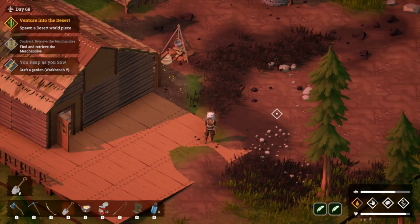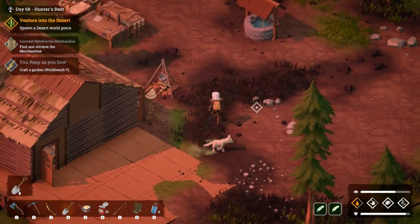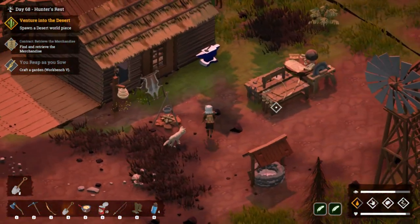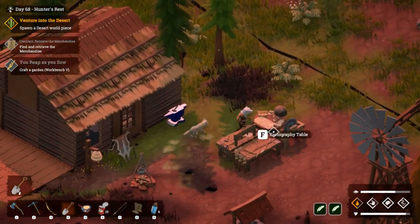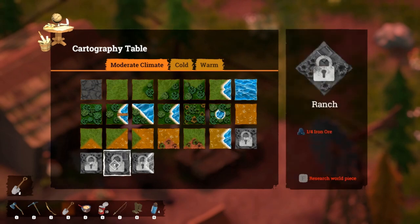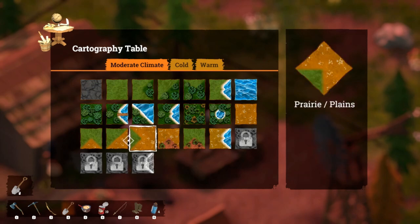Hello everyone, Smocks here from Celebrant Quest, and we're back with Above Snakes. Last episode we helped Basil at his farm, and now we need to pop down a few different tiles. We can do a ranch, a cornfield, a grain field, farmland, and a lake.